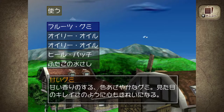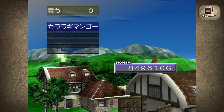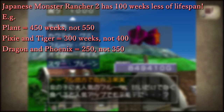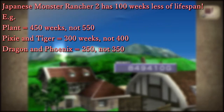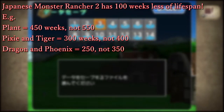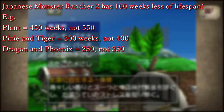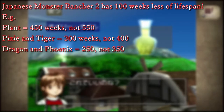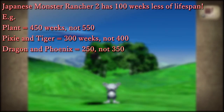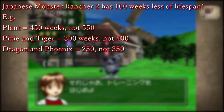Just a reminder to everyone playing the Japanese version of Monster Farm 2, both on the re-release and the original: the Japanese version of Monster Rancher 2, even in the PS1 original, had 100 weeks less of lifespan from all monsters compared to the NTSC and PAL versions. This means that if you are using an old English resource, make sure you plan out your lifespans using a minus 100 week adjustment. Plant pure breeds have 450 weeks not 550. Pixies and tigers have 300 not 400. Dragons and phoenixes have 250 and not 350, and so on.